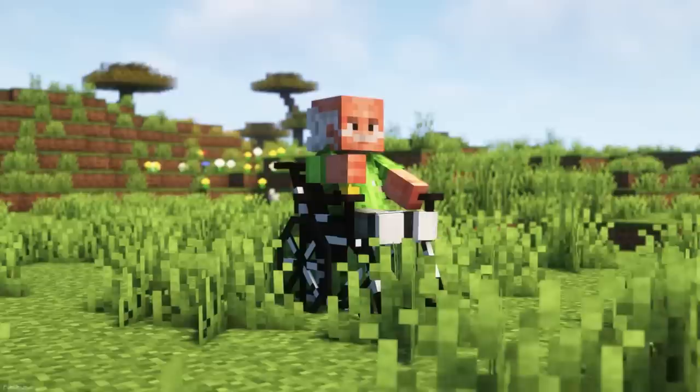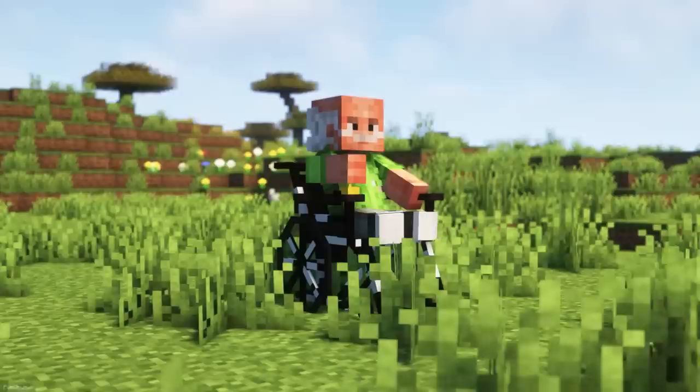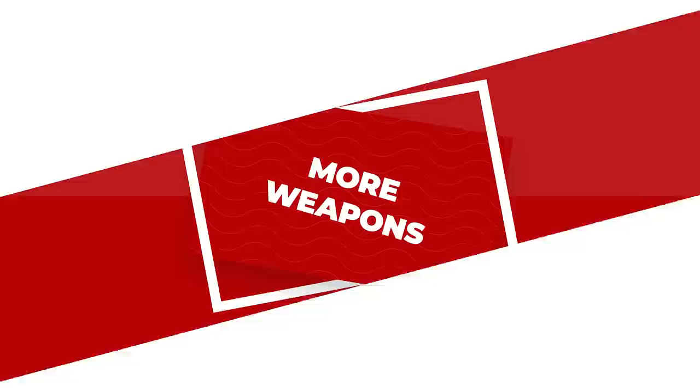Fans of Breaking Bad will love this pack. Creepers in your world are now going to look like Hector Salamanca. As he gets close, he'll ring his bell before exploding. It's a really funny pack, and nicely animated too, as the wheels actually spin around on his chair.